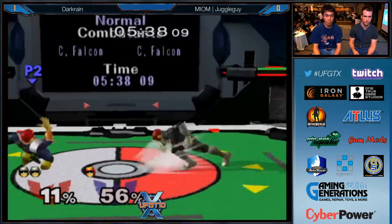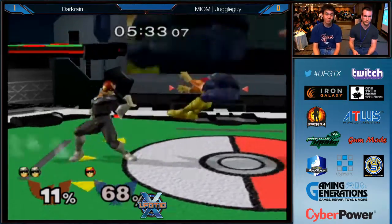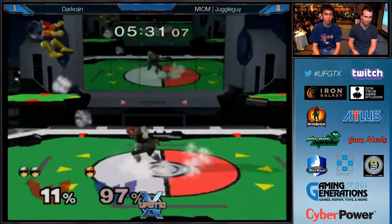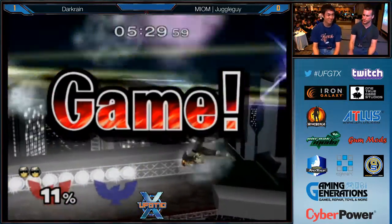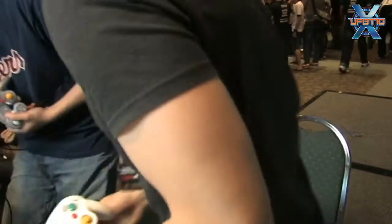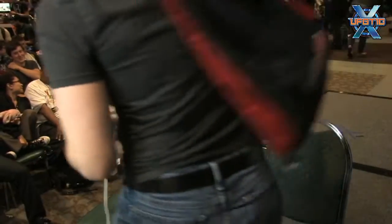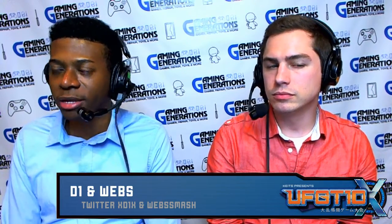Second time he's going for a cross-up Nair — both times Dark Rain's got dare out of shield. That side-B goes so far but it's very unsafe, and Dark Rain's the one getting the punish. Back air to knee — solid stuff. The funny thing about that side-B is it's actually really punishable. If you ever see an opponent gets pushed back from it, it's because the opponent shield-DI'd it. You can just shield-grab it easily unless the opponent shield-DI'd it — that's why he didn't get the opportunity to punish.